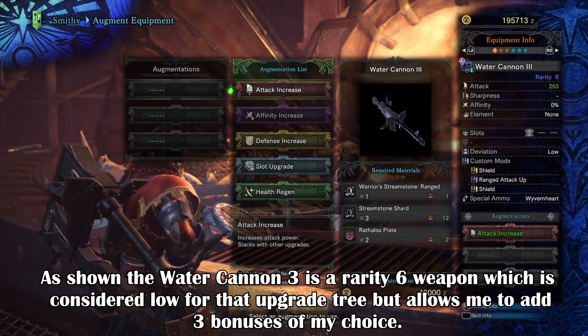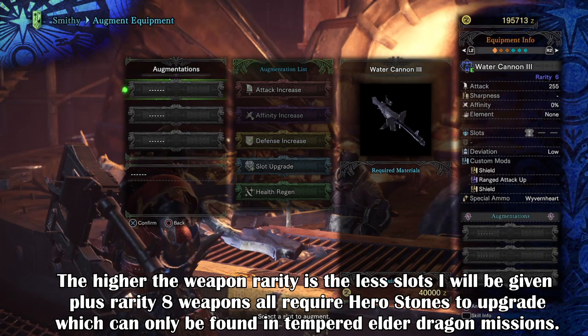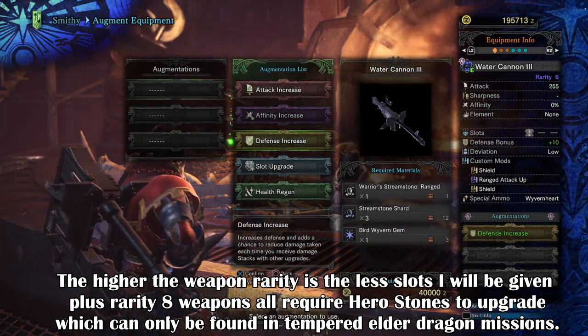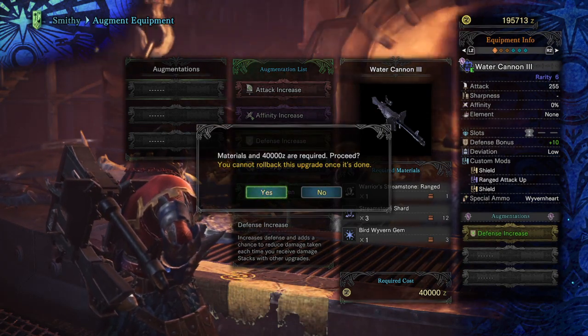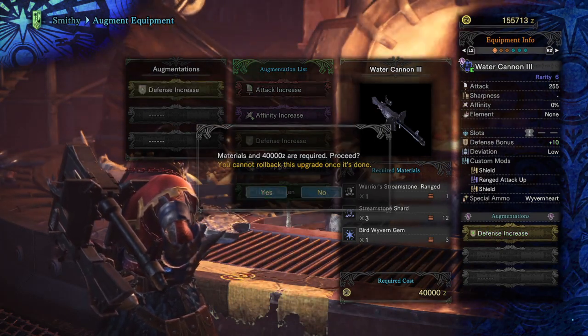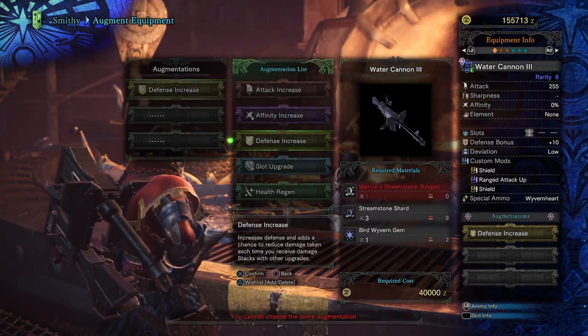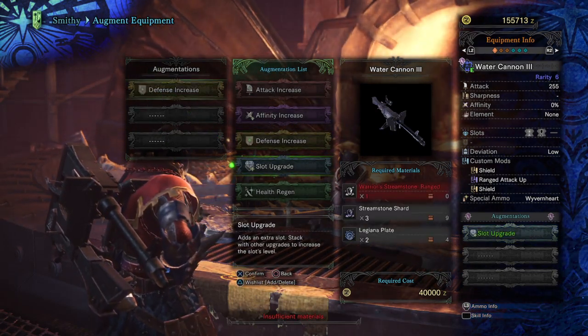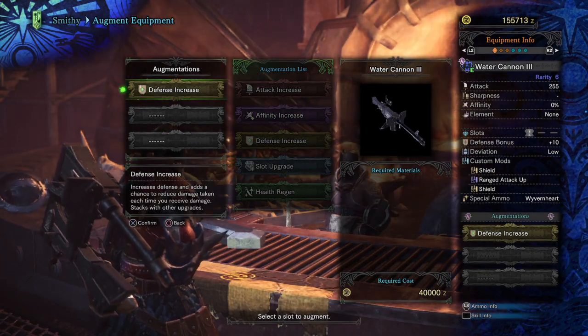Rarity 8 weapons get 1 slot and require a hero stone that can only be gotten through tier 3 elder dragon drops. Rank 7 gets 2 slots and requires a warrior stone, and rank 6 gets 3 slots that also require a warrior stone. Also, you won't be able to augment your weapon until you max rank a weapon fully — you have to make sure it's completely maxed out.